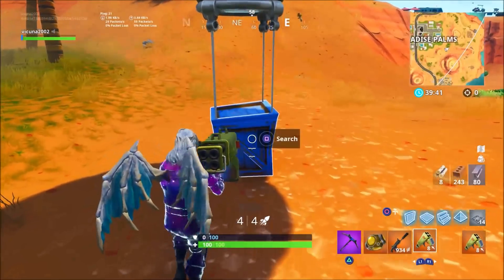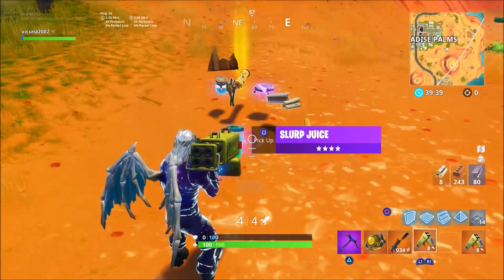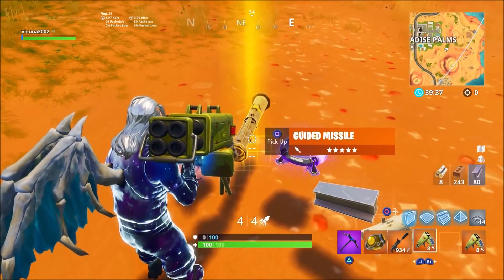Now one of the only things you do need for this glitch is a guided missile. As you see here I got one out of the supply drop. Go ahead and get yourself a guided missile and make sure you do have rockets.